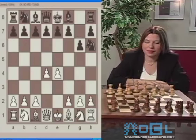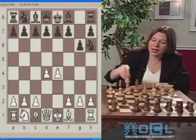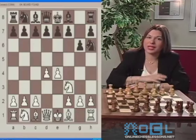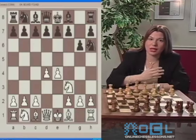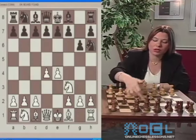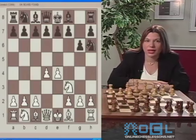White plays Knight F3. Again, white does the right thing, developing and following the principles we discussed, controlling the center. The knight from F3 controls two center squares, D4 and E5.